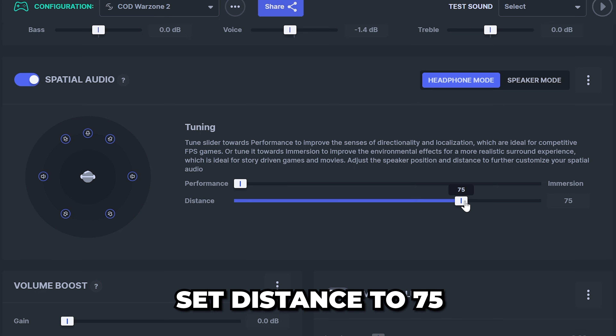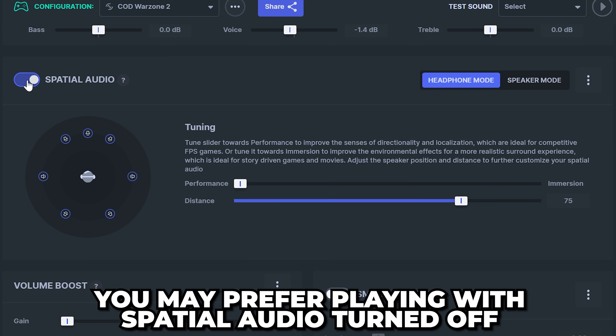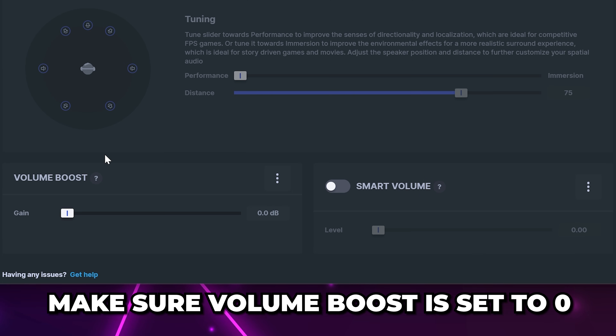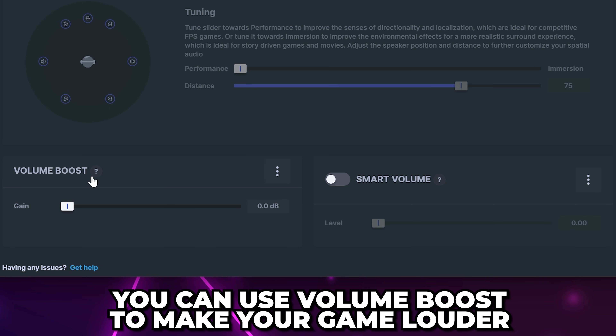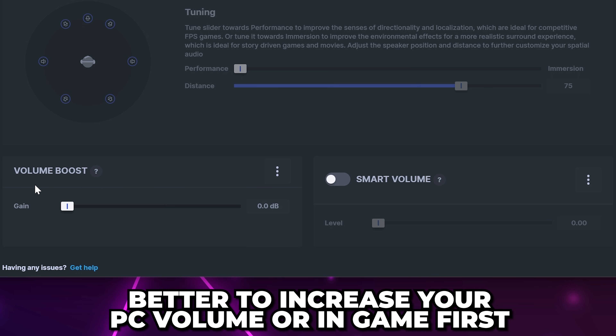Now set distance to 75. If you like to play with spatial audio enabled, then these are the best settings that I have found. However, you may find it easier to hear footsteps with spatial audio turned off. I'll be turning off spatial audio. Make sure the volume boost is set to zero and smart volume is turned off. You can use volume boost to make your game louder if you need, however I recommend increasing your volume on your PC or game first.